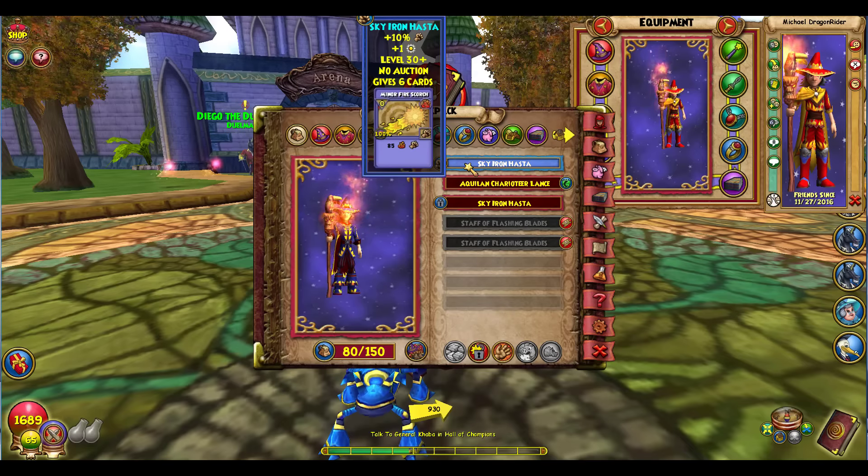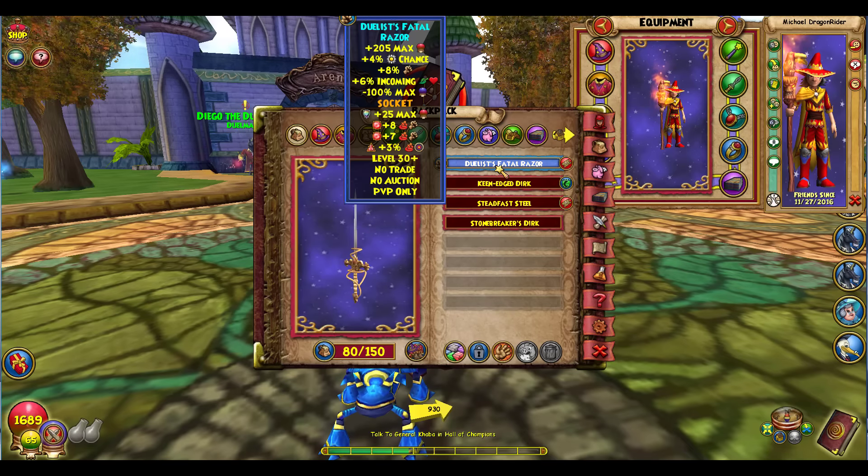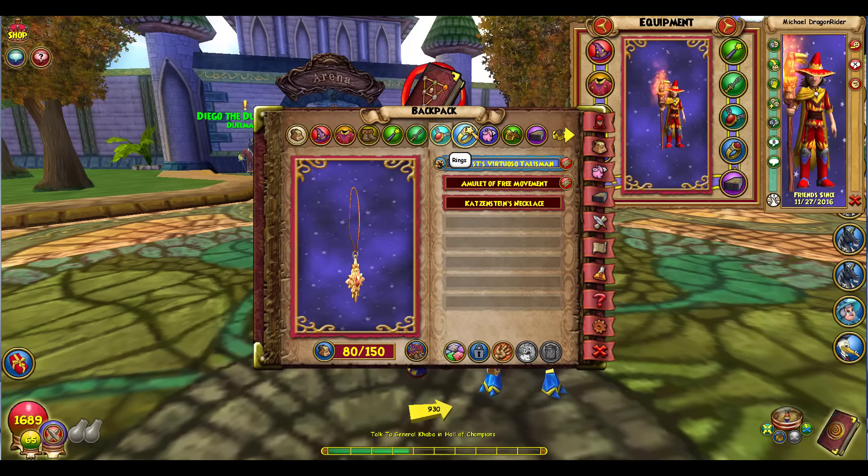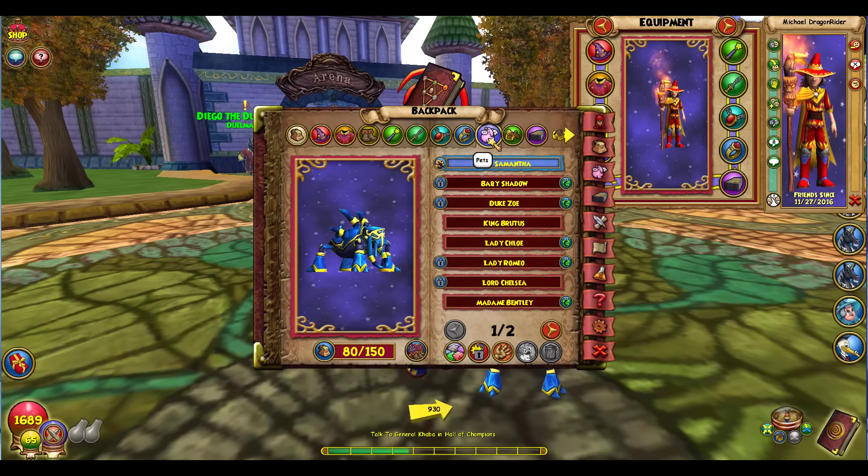For my gear, I'm wearing the Commander hat, robe, and boots. For my athame, the Sky Iron Hasta with the Duelist Failed Razor and some jewels — I prefer at least a triangle accuracy jewel. I've got the Duelist Virtuoso Talisman; I don't have the Life Mastery Amulet but I prefer this amulet because it gives a little more health and a Monstrous card. More health beats two weaknesses in my opinion. For my ring, the Duelist Dead Ringer — it's godlike.